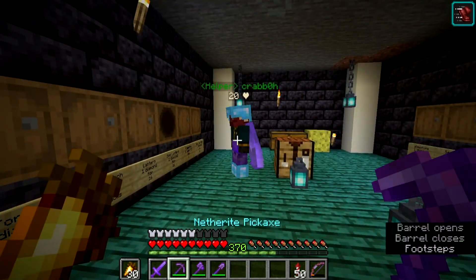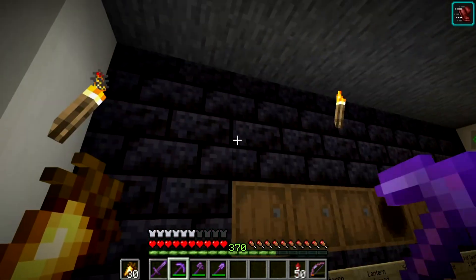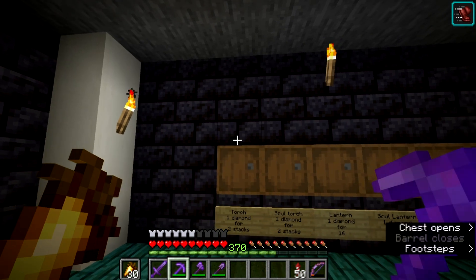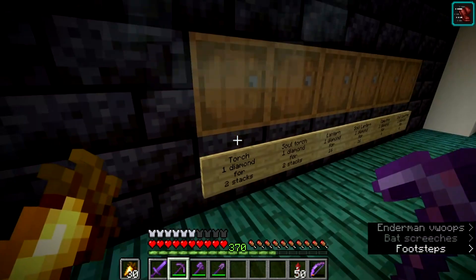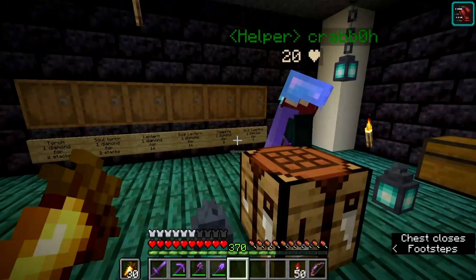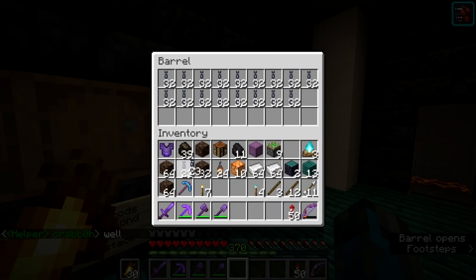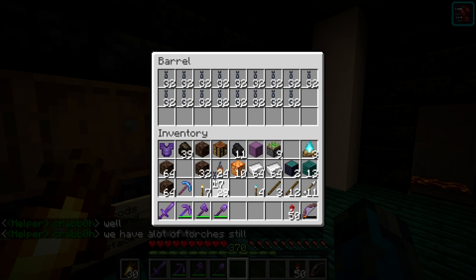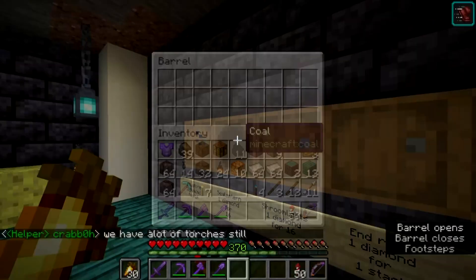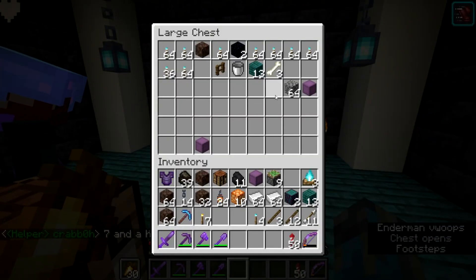I'm probably going to put lights above these barrels so we can see when they're stocked or not, but that would mean filtering the diamonds out — we won't do that for now. Let's put some more chains in — 2,032 needed. There we go, so that's two lines of chains now stocked. We have a lot of torches still — we'll put them in a stock room.